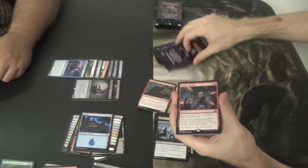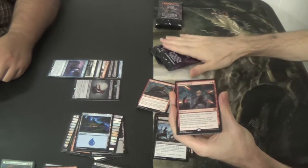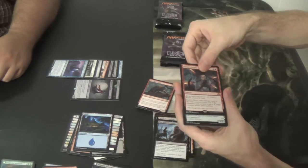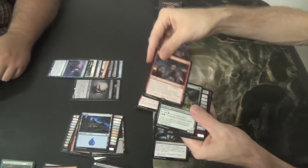All of the non-transformed mythics are going to be in the Liliana packs for this box, if they all came from the same box — and there's nothing they can do about it, that's just the way it is. So there's your Nahiri's Wrath.